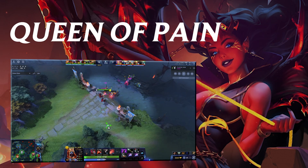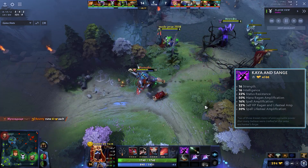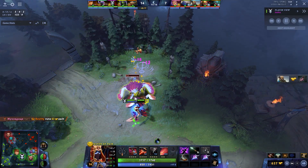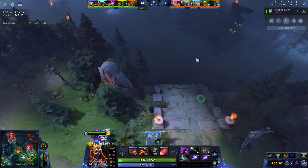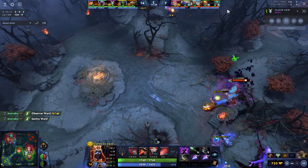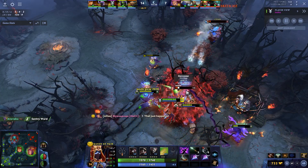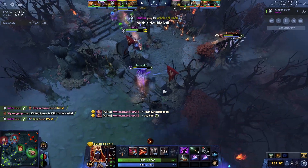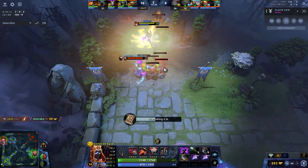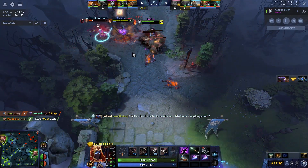The third build is two Nulls, one Bracer, Raindrops, Clarity into Kaya Sange on Queen of Pain. Kaya Sange is very popular right now on Storm Spirit, Queen of Pain, Ember Spirit, and some games Void Spirit — a very well-rounded item for these initiating magical damage heroes. QoP is definitely one of the better laners in Dota right now. She farms quite well as long as you don't over-commit to maxing Dagger in the mid lane — stick to Scream of Pain for farming.